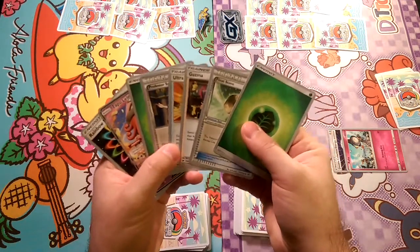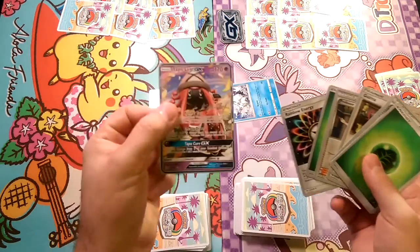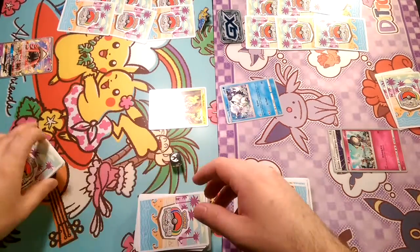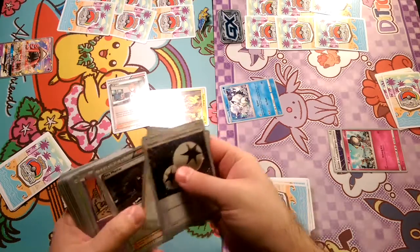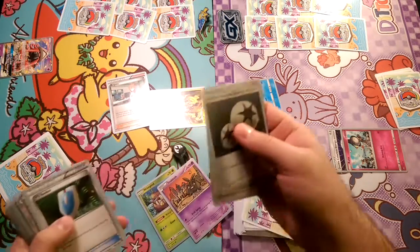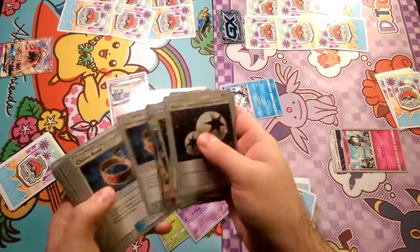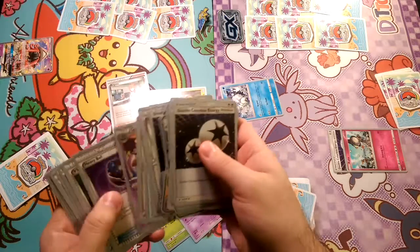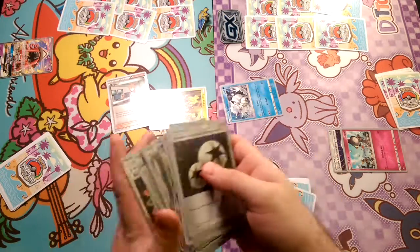We have Rainbow Energy, a couple Grass, Guzma, and Ultra Ball. So what we want to do obviously is Lele first turn. We're gonna grab Bridget and play her, grab Wimpod and Trubbish, and probably another Wimpod.